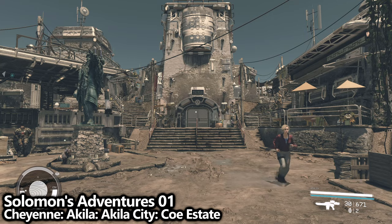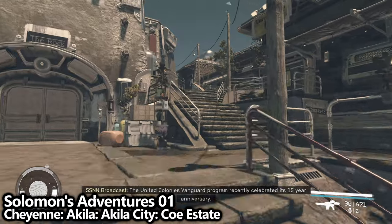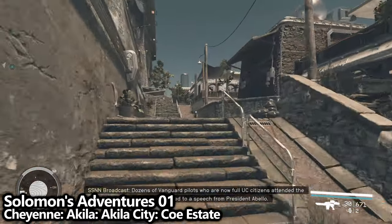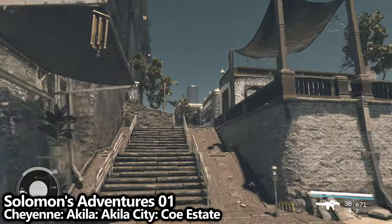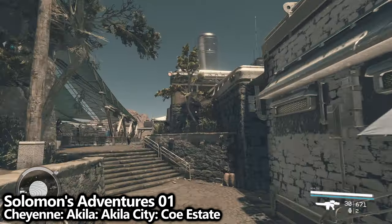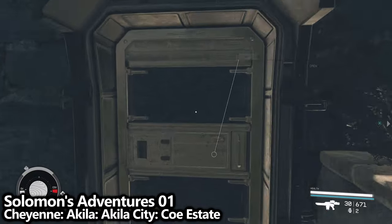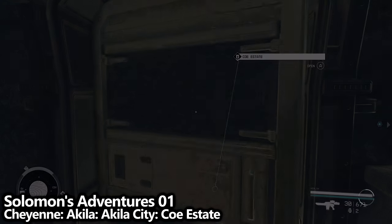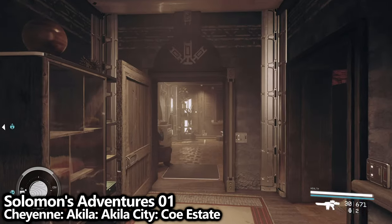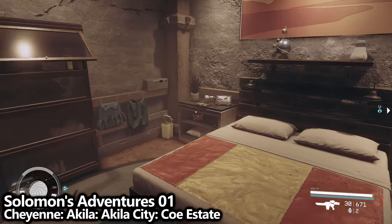Again in Aquila City — to unlock some of these areas you probably had to make progress through the main mission The Empty Nest. From the plaza, head up the stairs to the right and find the Ko Estate. This is where Sam Ko's parents live. Once you enter the Ko Estate, there are only a couple of rooms. Take a 90-degree turn to your left into the main bedroom. Next to the main bed is a table, and here you can find Solomon's Adventures 01, which permanently increases your weapon damage at night.